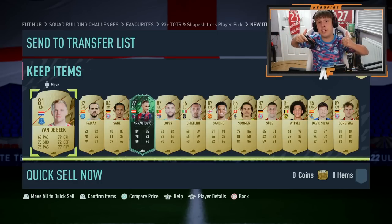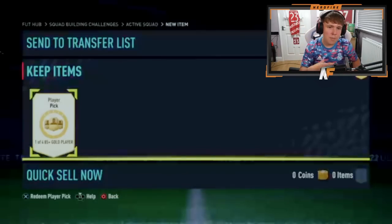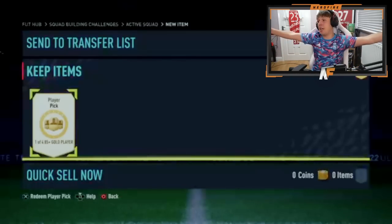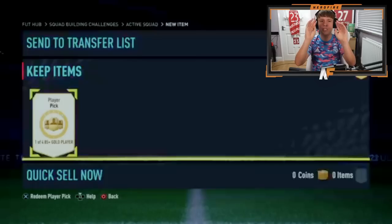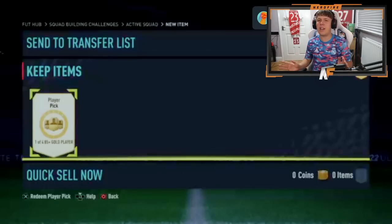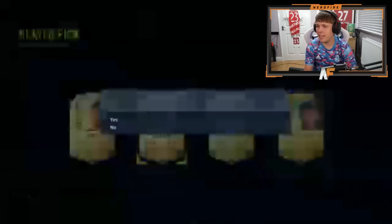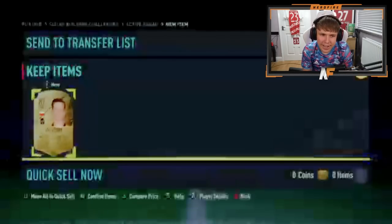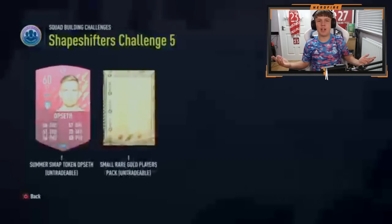We've got an 85 plus player pick — I don't know whether these dropped recently. Hashim sent this player pick for us, so EA, supply with the goods! It's cracked open — it's very blurry but we can tell there's sadly no Shapeshifters in there. Szczesny is in there — I think it's just the connection. Not the greatest return — you want to see a Shapeshifter realistically.